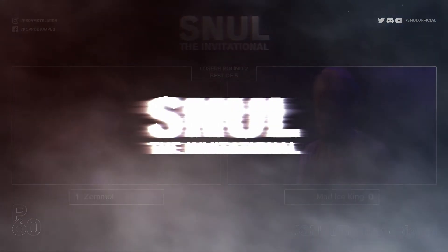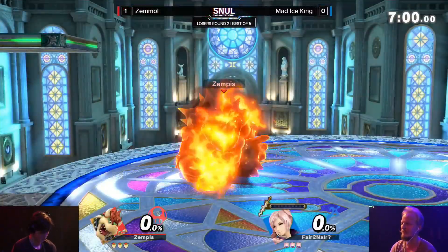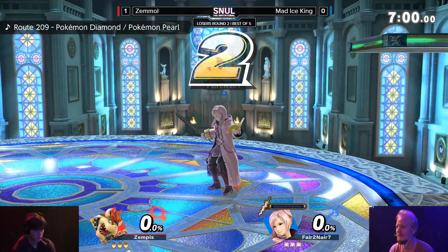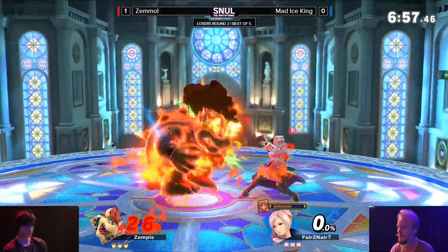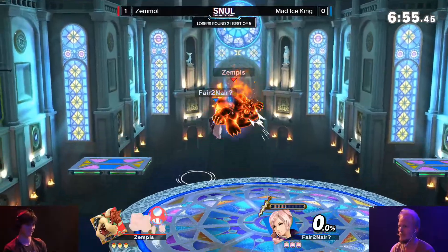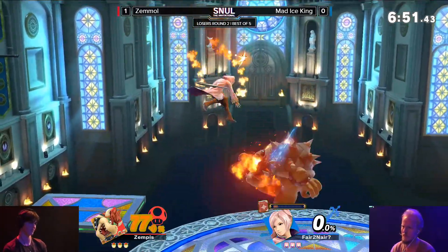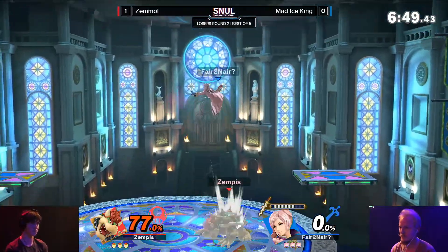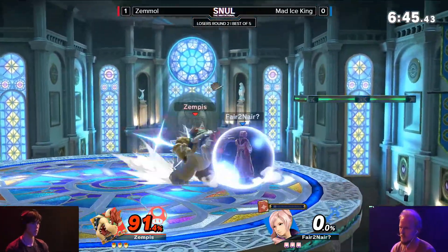We saw someone else kind of pick Kalos against Zemmol - I believe it was Paint - and then he just lived into ridiculous percentages. That is Duck Hunt, granted. This is not at all a bad stage for Bowser. But what a great start there for Mad Ice King. And this is the stuff you want to see with those Arc Fires. A thing that does kind of work in Mad Ice King's favor.